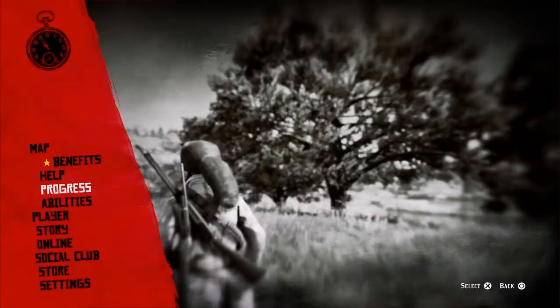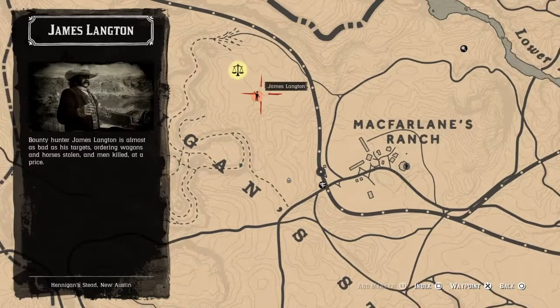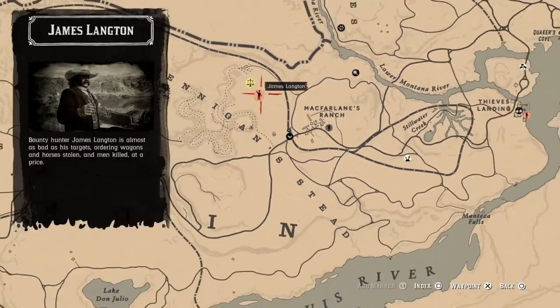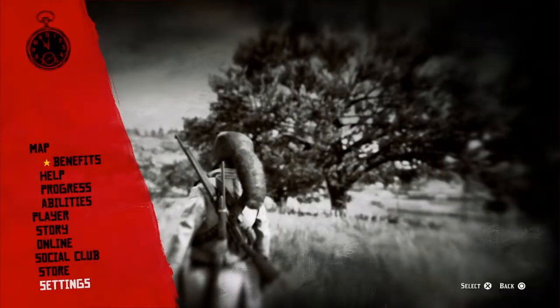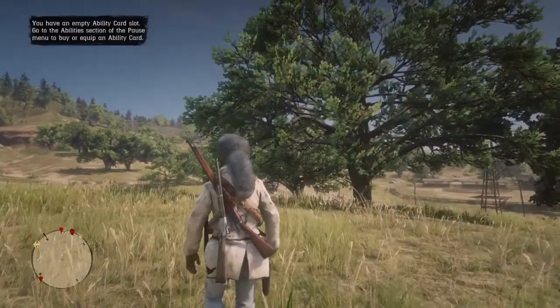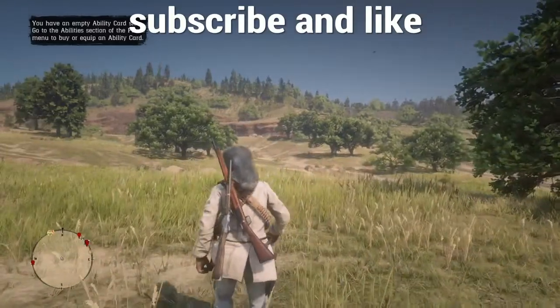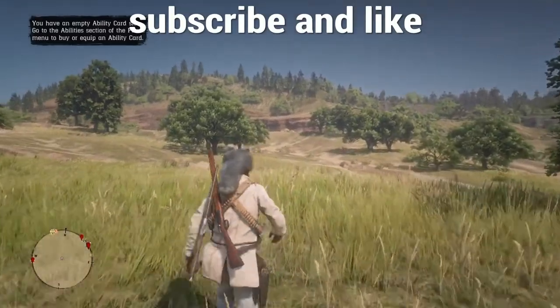Press options, map, and do your stranger missions. What you do in the stranger mission is instead of just finishing the mission, you wait until you hit 30 seconds. Once you get 30 seconds, you end the mission and you get the max payout. I have a clip showing how much gold I got.